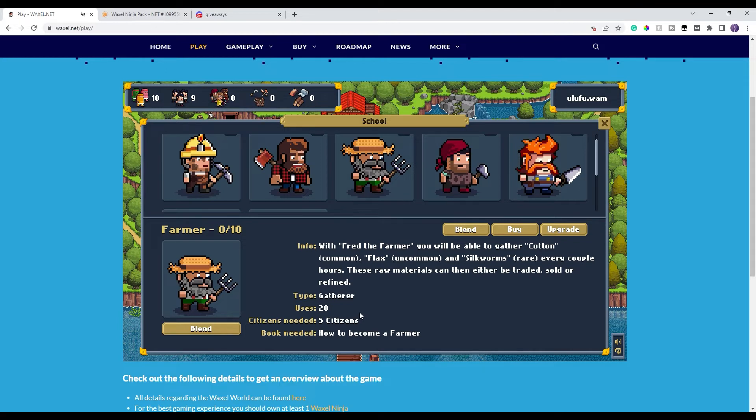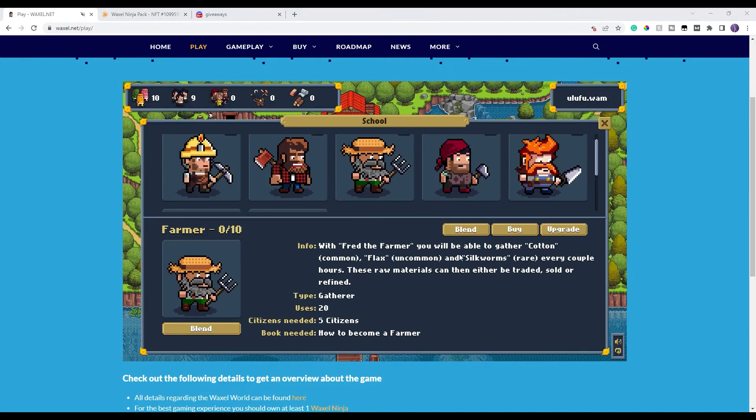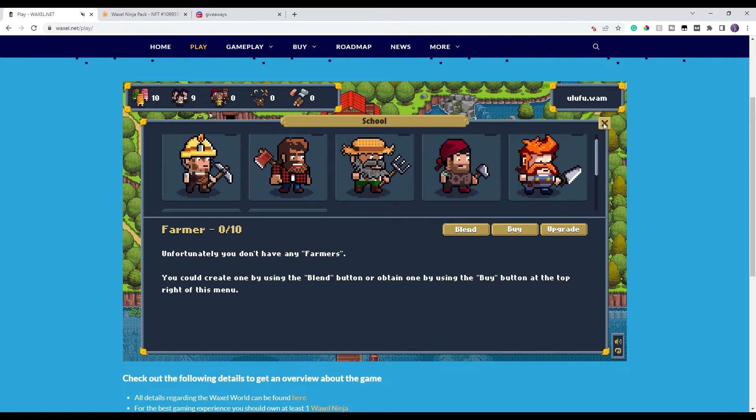So they do basically wear out or retire. Click on Blend and it requires five citizens plus a professional book. I happen to have one professional book — I'll show you how to get them in a second. I click Blend to make a farmer. It takes a few seconds to approve, then it pops up: congratulations, you have a farmer!